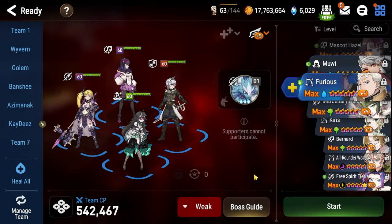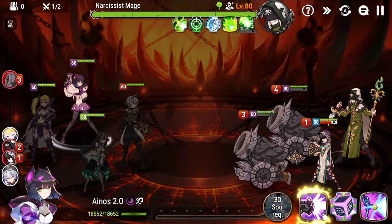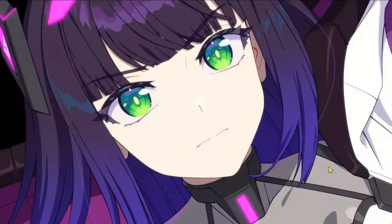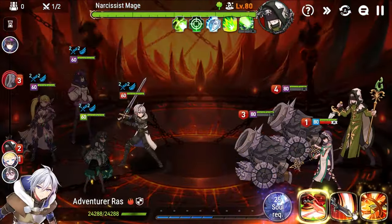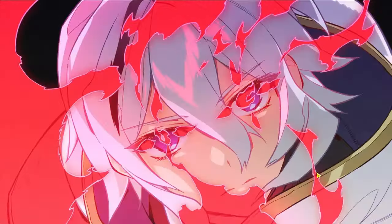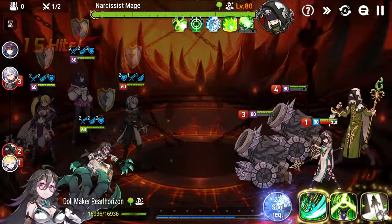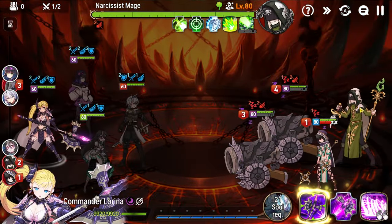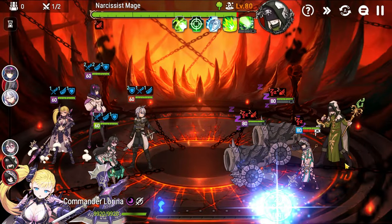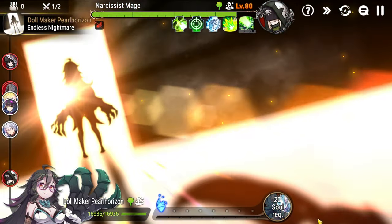All right, let's jump into the fight. We can S3 here for the speed buff and the attack buff, then Skill 3 for the defense. We go S2 here with Dollmaker to slow and sleep everything, and then basic attack on the Narcissist Mage.